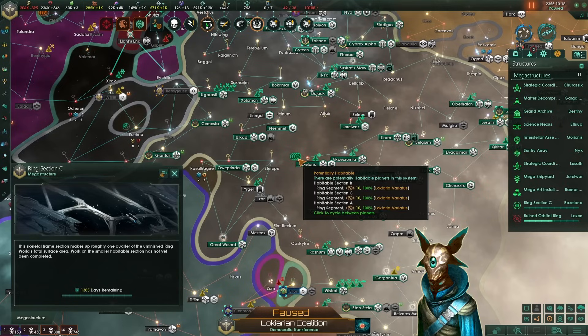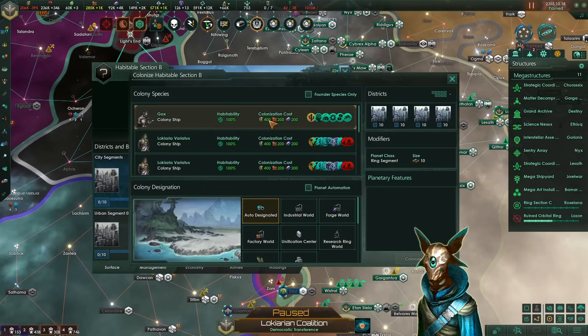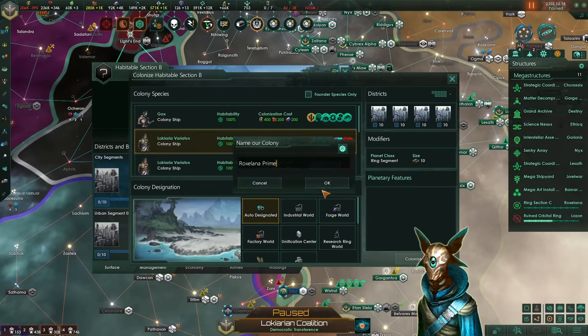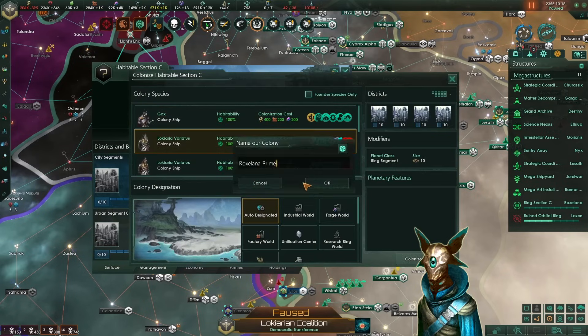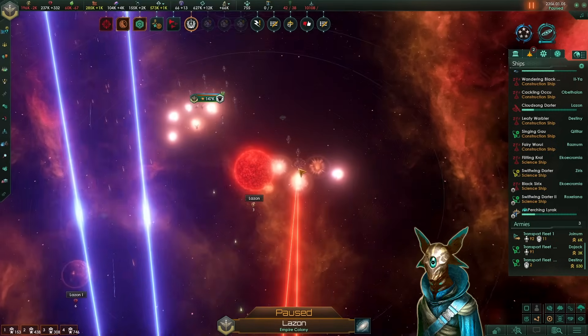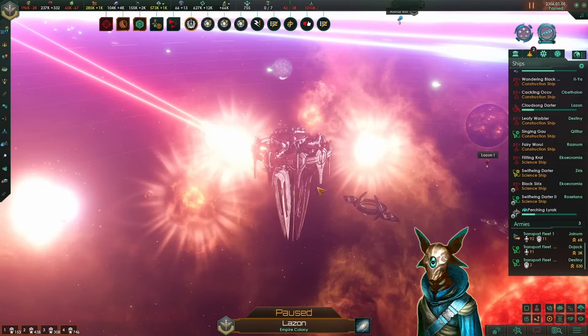Here on Roxelana, we've finished the construction of three of our ring world sections, so let's start colonizing them and making them our next tech worlds.